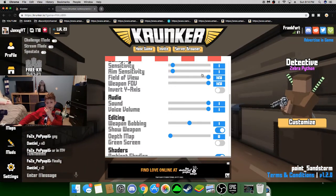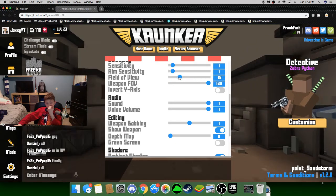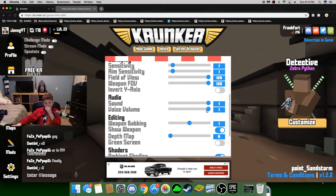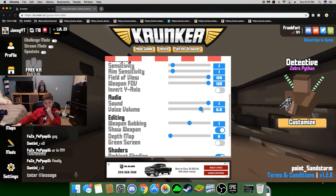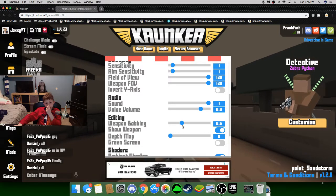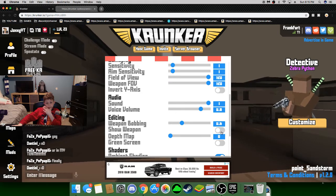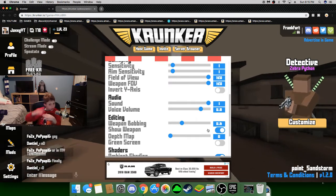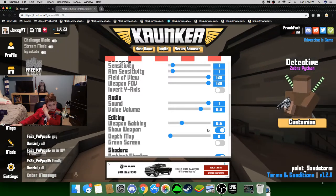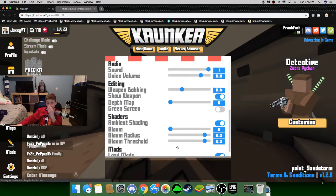Full FOV — we gotta have full weapon FOV. You can change it but I would keep it at 100. Voice volume: you want 0.8 so no one's like screaming. Weapon bobbling: 0.6. Show weapon. Just remember, I'm not just doing this as I go — I remember what my stuff was and then they reset it. Green screen — you already know it's trash, I don't even know why they do it.